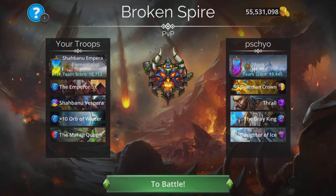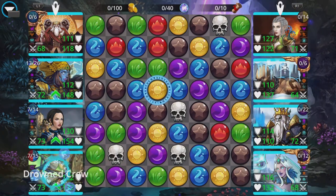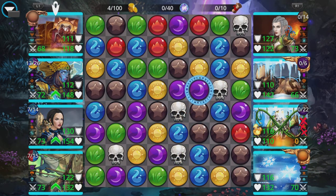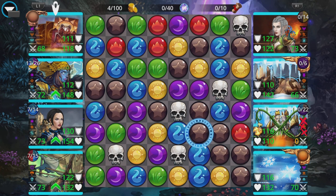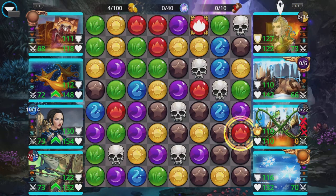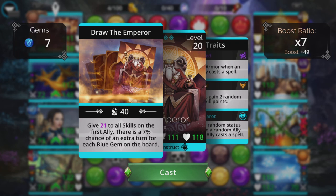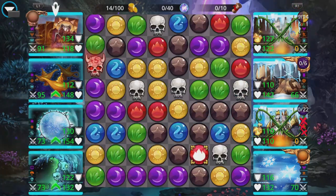Let's jump into a few PvPs. First up: Guardian, Crown Thrall, The Gray King, Daughter of Ice. We're looking to get Shabani up first and foremost if we can. We grab a four-match — converting red to blue, not wanting to give them a massive mana bump — and we grab that ourselves. Now we cast Shabani on The Emperor.